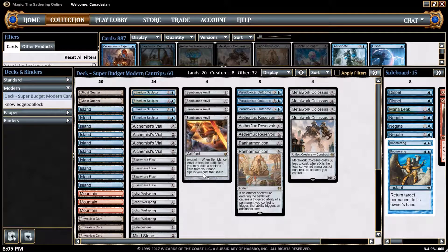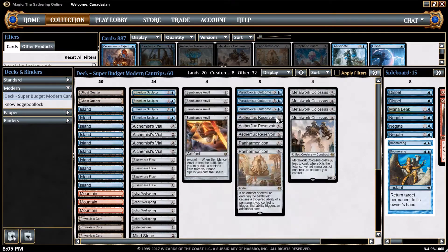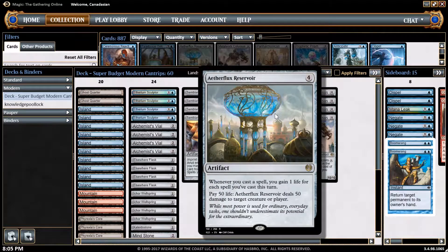Alright, welcome back to Deck Tech for Evil Flux Reservoir in Modern. The point of the deck is obviously to play Evil Flux Reservoir. Whenever I play a spell I gain additional life, and as my life keeps going up exponentially, eventually I'll get 50 plus life and I can pay 50 life and beam people in the head for 50 damage.